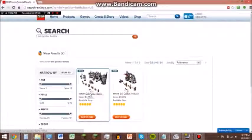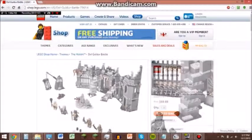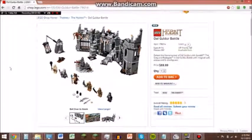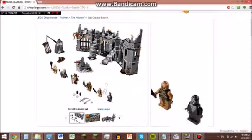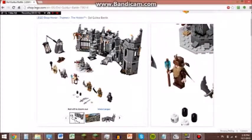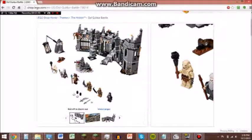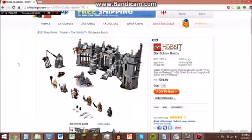Basically, Dol Guldur Battle is the one I want because it has three exclusive minifigures — minifigures that I want. This is Dol Guldur Battle. It is $69.99, or $70, which will probably turn out to be more than that once I add tax. This comes with the Necromancer, Radagast the Brown, and Azog, which are all three exclusive to this one set. So that is a good one to get.